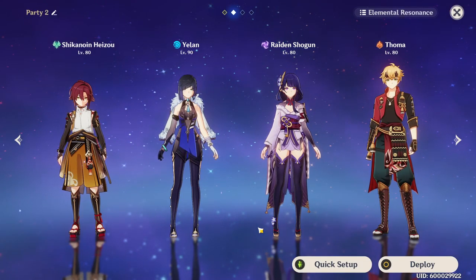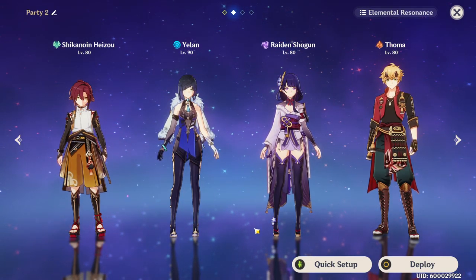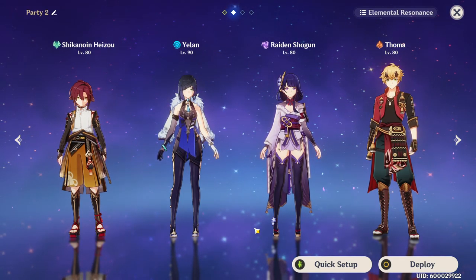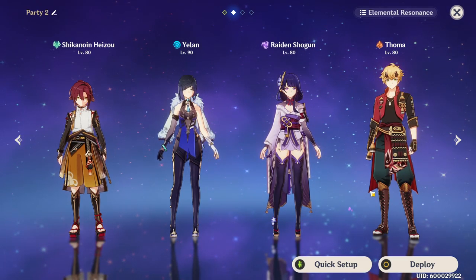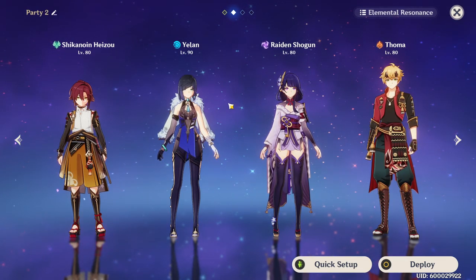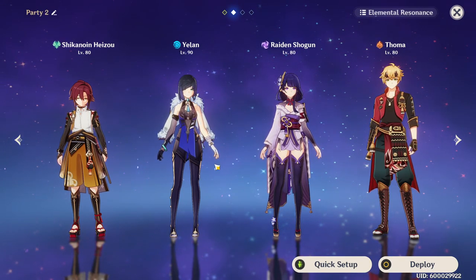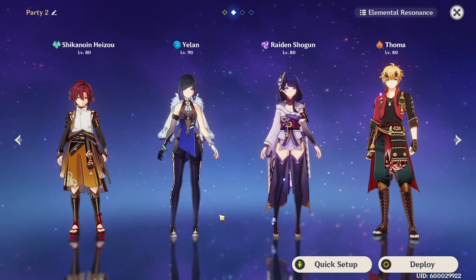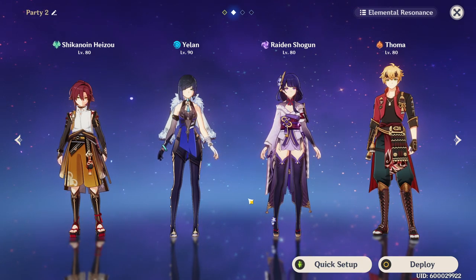Heizo is very flexible, likely due to the fact that he's an Anemo unit who can do a lot of Anemo application. Characters like Yoimiya or Xingqiu are going to be phenomenal for him, because he's going to be doing his normal attacks to get swirls to build up stacks for his E skill, and when you use somebody like Yoimiya or Xingqiu, they're going to be applying a bunch of hydro whenever you normal attack.